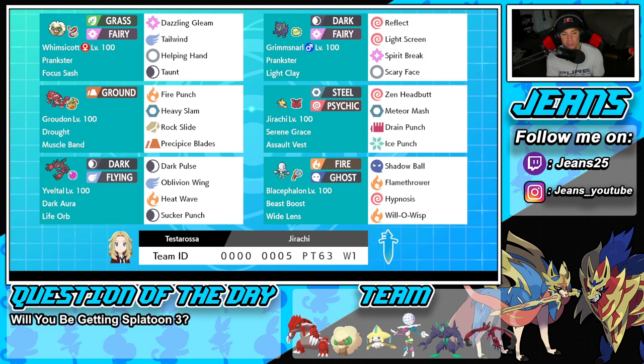Fourth Pokemon on the squad is going to be Jirachi, the Pokemon we're showcasing today. Cannot wait to throw it into battle. It's got Serene Grace as its ability, alongside the Assault Vest to make it a bit more bulky against special attackers. It's got Zen Headbutt and Meteor Mash both for STAB, and Drain Punch and Ice Punch for two coverage moves.